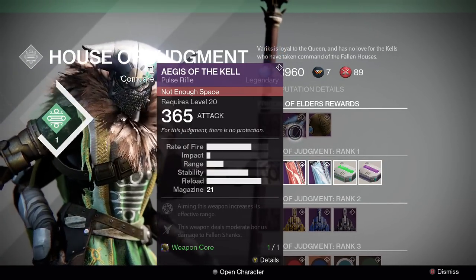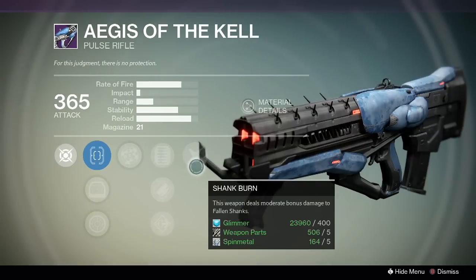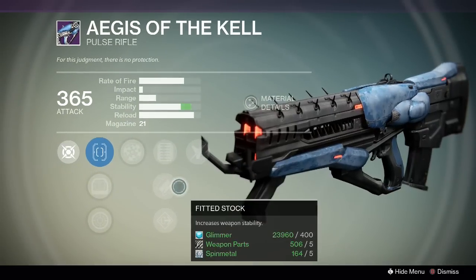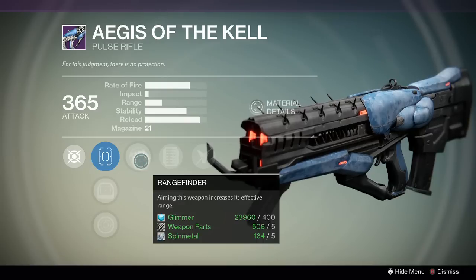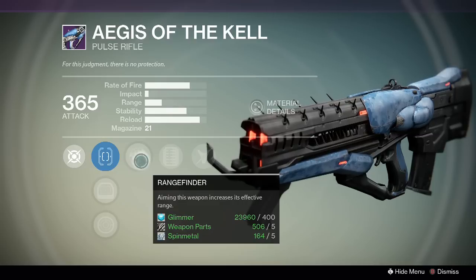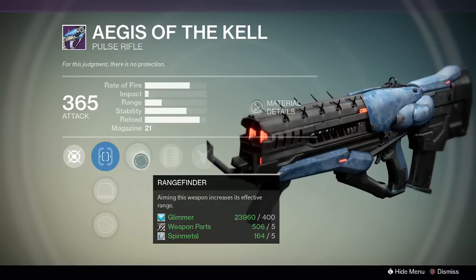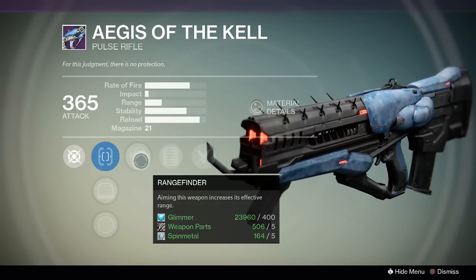His new weapon comes out — the Aegis of the Kell — and by the looks of it so far, I'm not impressed. It has a shank burn, fitted stock, and rangefinder, but it's really lacking impact for a pulse rifle. The stability is actually really good and the reload looks like it's gonna be pretty quick.